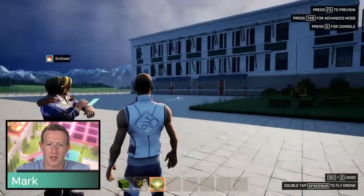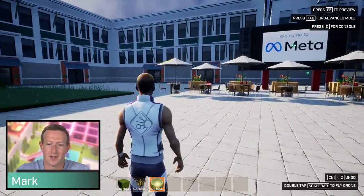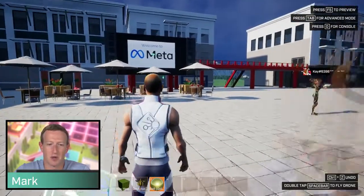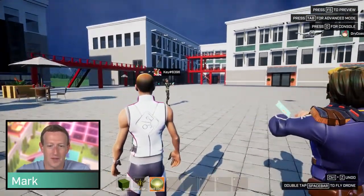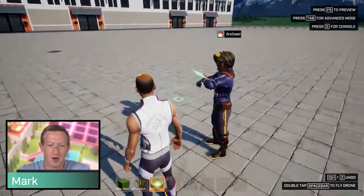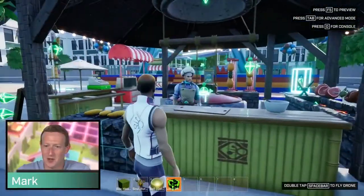They're just casually bringing in all of these buildings into Hacker Square. Look, there's the big jumbotron and there's the red bridges. I think we should probably throw in the meat shack, the barbecue shack. You like barbecue. Everyone knows I love the meats.